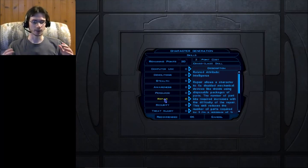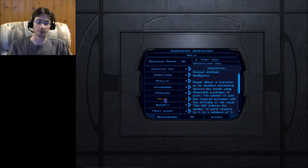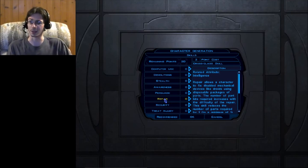Repair: there will be many disabled mechanical devices — it's the Star Wars universe, broken droids lay rampant everywhere. To repair them you use repair parts, much like computers use computer spikes. The number of parts needed to repair a droid decreases by 1 for every 4 points you have in this skill.